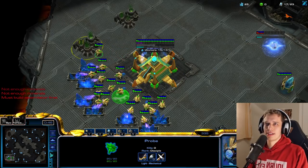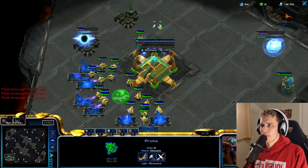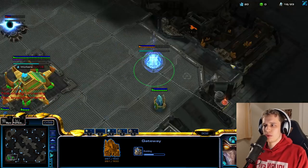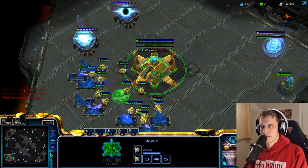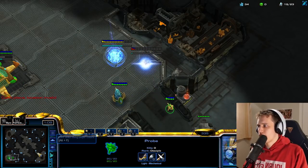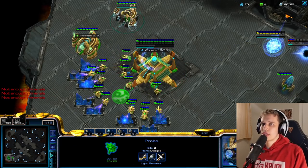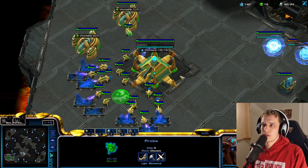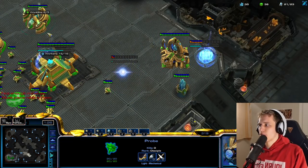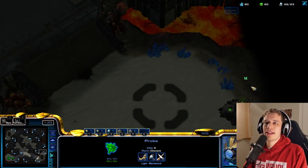What I'm going to do: I've now done regular adepts, I've now done glaive adepts, now I want to do dropped adepts. This is the most powerful of all adepts. I get two adepts into his main base at a timing where he would not expect it by proxying a robo. And even if he scouts the robotics facility, he will still not be capable of doing very much about it. I like this position slightly more actually — just a little bit closer.